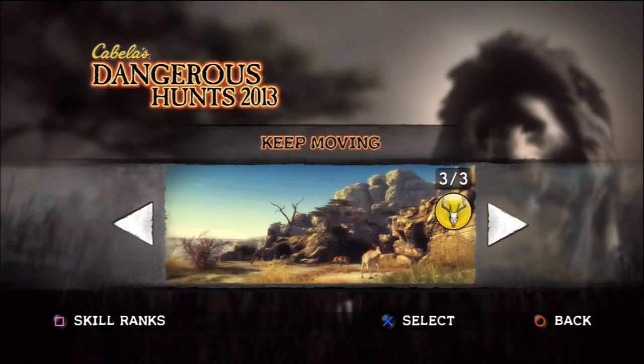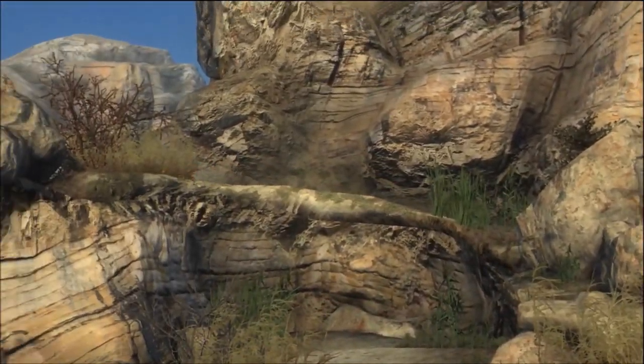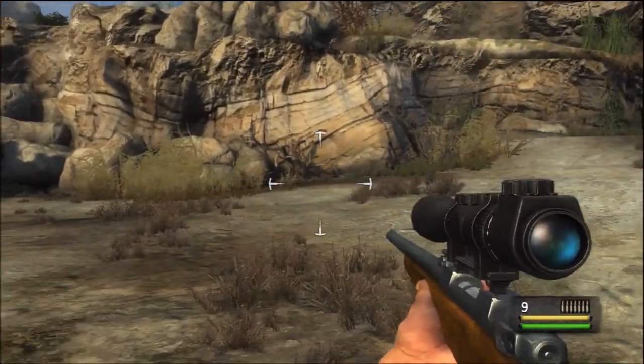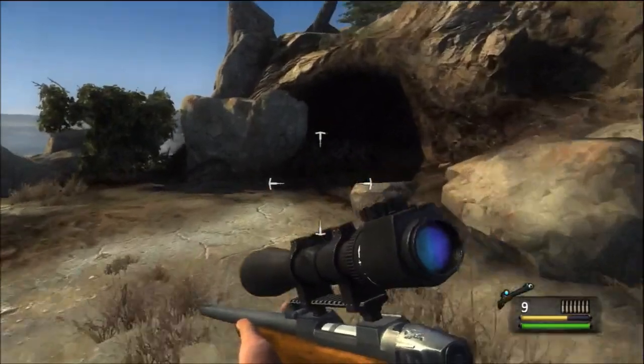The next level is 'Keep Moving'. As the level starts you will see a little cutscene of the deer running up the hill. Instead of going right and following it, turn left and you will see a little cave, well hidden in the back corner on the left side, and you'll see the antler in there.